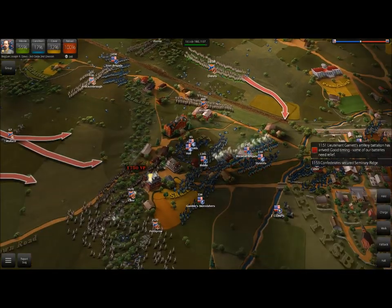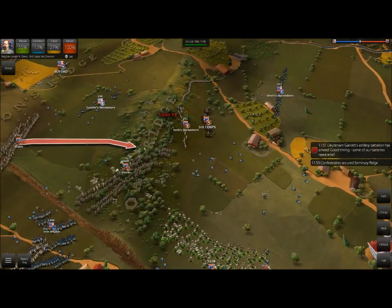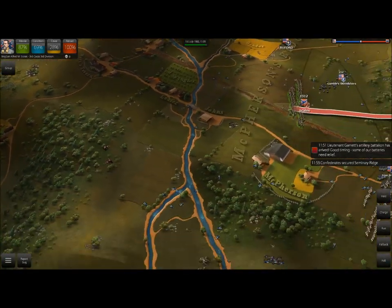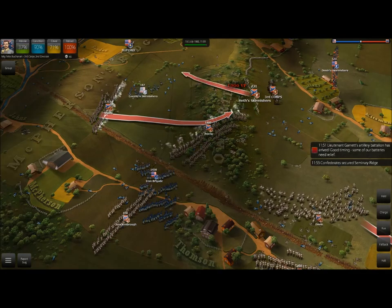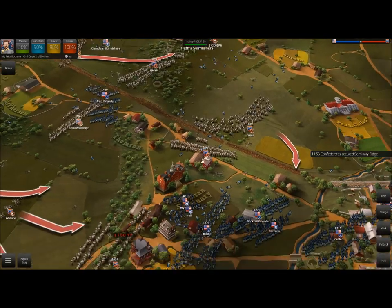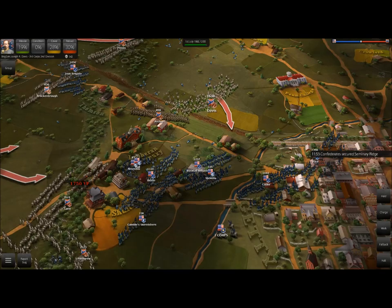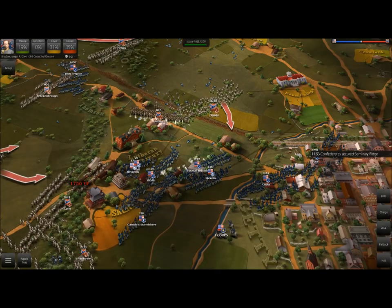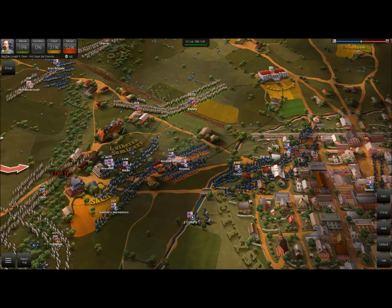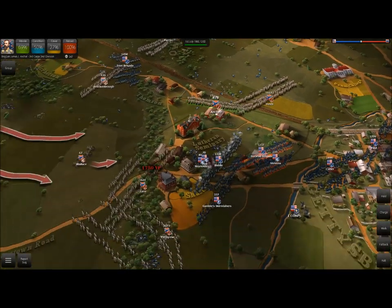I thought the skirmishers were going for our hill there for a second. Just to make sure in case he gets sneaky, I'm going to move our skirmishers back over here — I just don't trust our end right now. I won't say he's had the best tactics, but I think he just waited too long. Because ultimately, if he had continued this assault on all fronts — if he'd moved Paul up, moved Cutler up — he would be doing pretty well right now. I'm not sure if he could win the battle with so many positions, but he would definitely be in a better position than he is now.